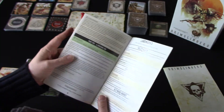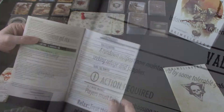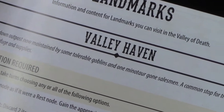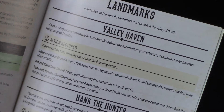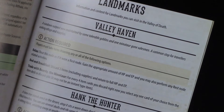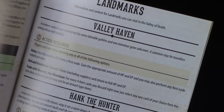Page 19 — Valley Haven. A rundown outpost now maintained by some tolerable goblins and one minotaur gone salesman. A common stop for travelers seeking refuge and supplies. Action required: players must take turns choosing any or all of the following options. Relax — treat this node as if it were a rest node. Gain the appropriate amount of HP and EP, and you also perform any rest node related activities.